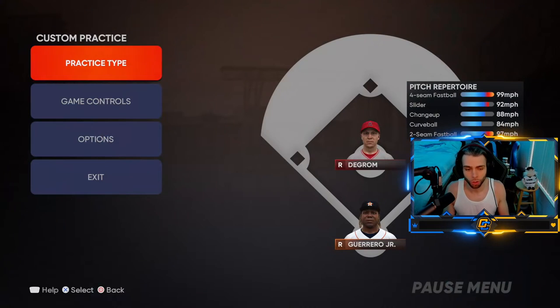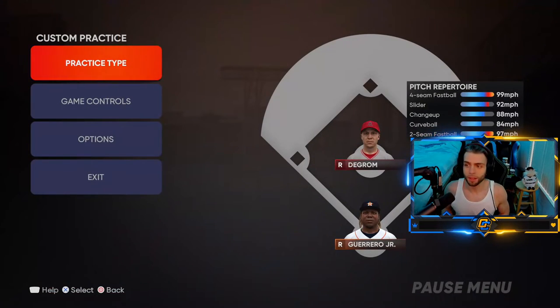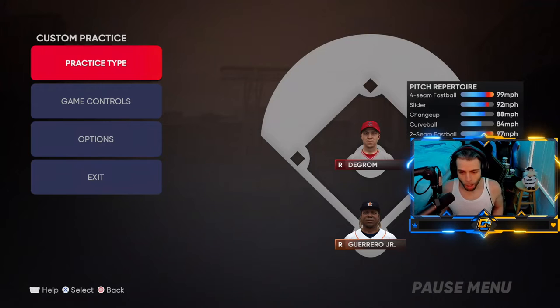We're going to discuss what you should do when facing this card, what to expect, and basically how to approach against him with left-handed hitters and right-handed hitters by difficulty. So let's get into the gameplay. Things to know about this deGrom: he's got Outlier on his fastball.